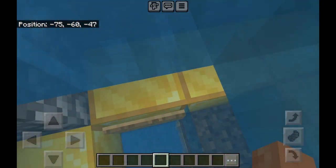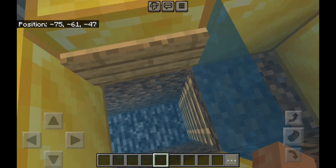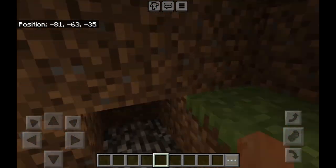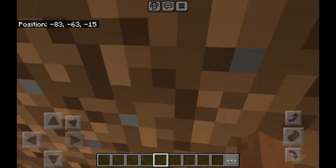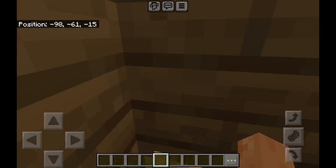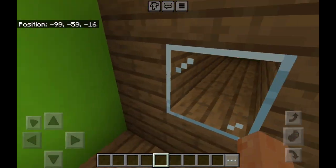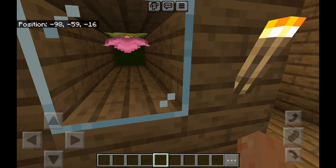Sea lanterns are ones you can find in ocean ruins, chests, and ocean shipwrecks sometimes. But in here there's a little secret base. Now we're in the tunnel — so we go this way, and that way, then this way and that way. And you can see a ladder, then open the trap door into this giant slime museum.